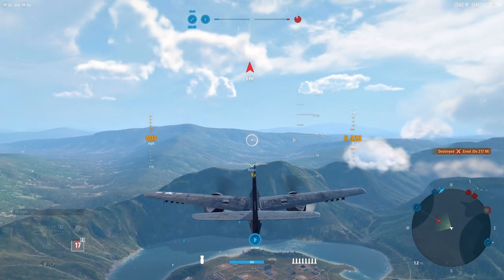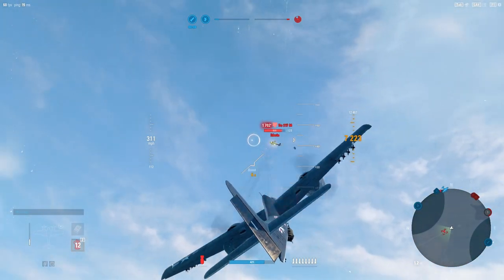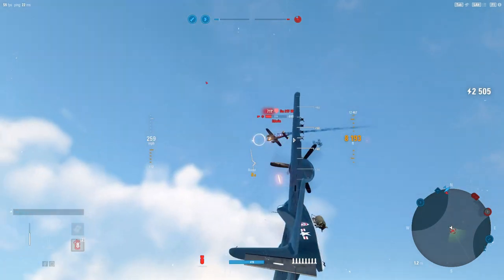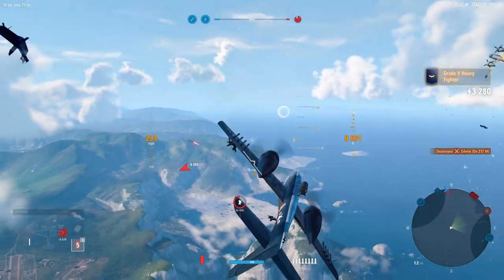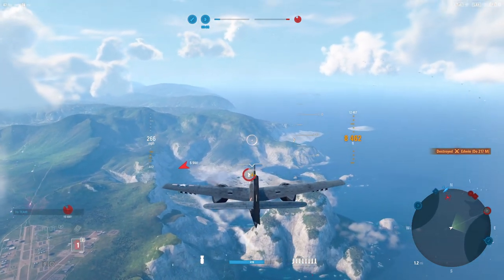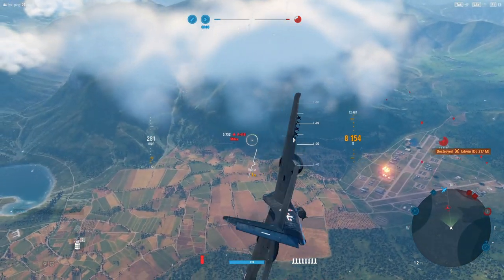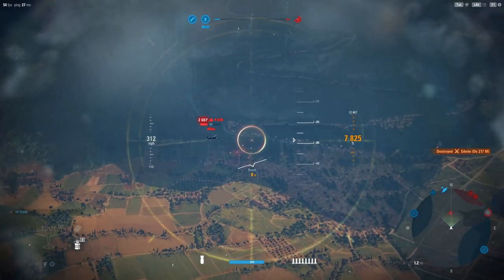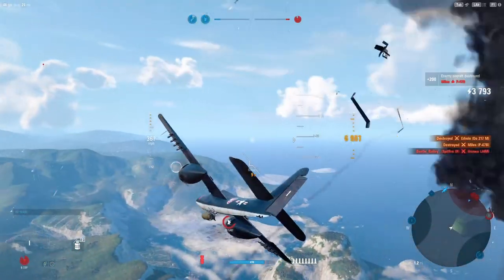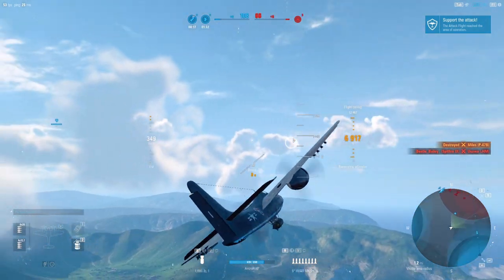Coming up from underneath is always a good tactic — he's turning to try and come back to the mill base. We've got good sustained damage with this aircraft; it's a lot like what the VB-10 has, that premium French tier 7, when it comes to its overall firepower. There we go — you do have the ability to gun down aircraft fairly effectively, as you can see here.